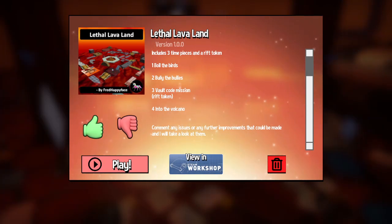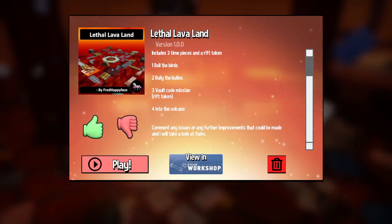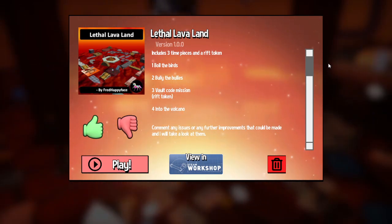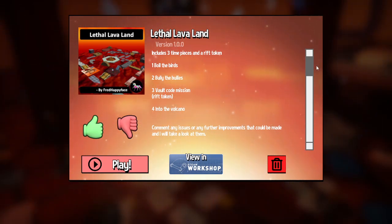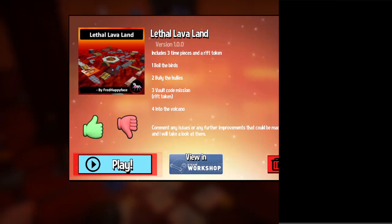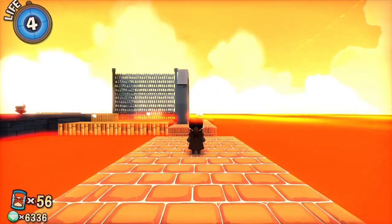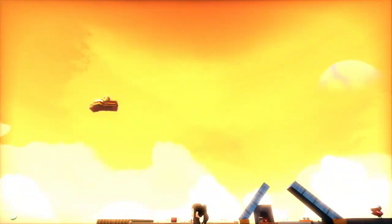Hello YouTube and welcome to another A Hat in Time community maps. Today we are doing the Lifala Valand community map from Super Mario 64, made by Fred Happy Face. There are three time pieces and a rift token to get. I don't know about the rift token — it depends if it's the red coin, if they are placed at the red coin position.